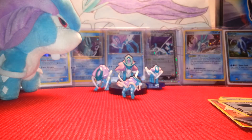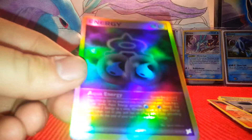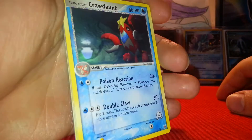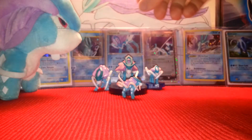I didn't pull the Surikun — I pulled a Hollow Energy. That's pretty cool, but it's not even rare; I guess it's because it's a reverse. But it's cool to open an older pack of cards. The Surikun is the only thing I have from this set.